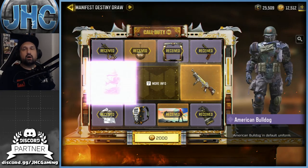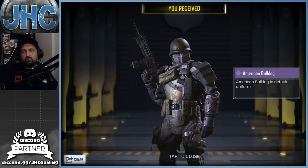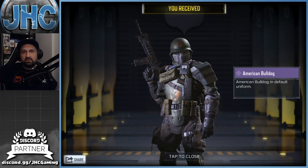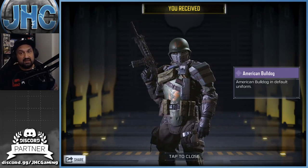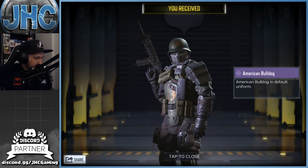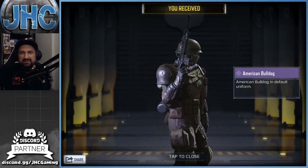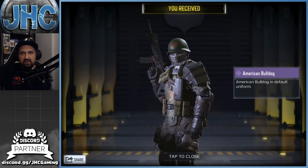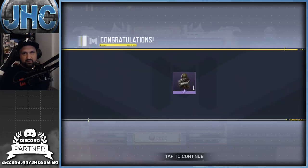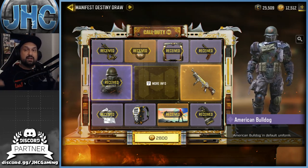Let's go! We got the soldier one spin early — so I won't have to pay like 25 bucks for a backpack, nice! It's the American Bulldog in default uniform. I like the helmet, it's super old-school and pretty dark — I like dark skins. I'm a big fan. We're gonna stop here, saving the 2800 card points since I'm not going for the weapon and don't need the backpack.